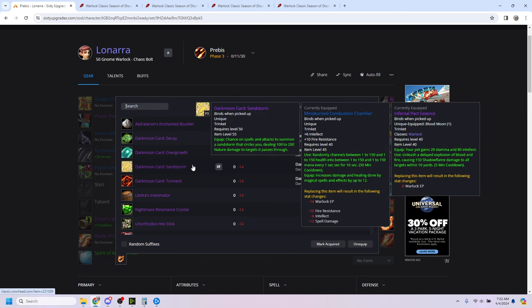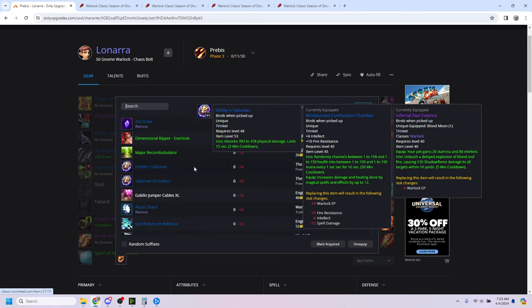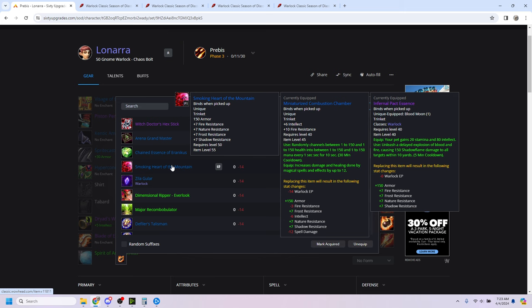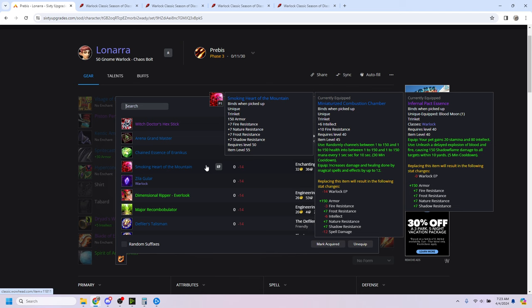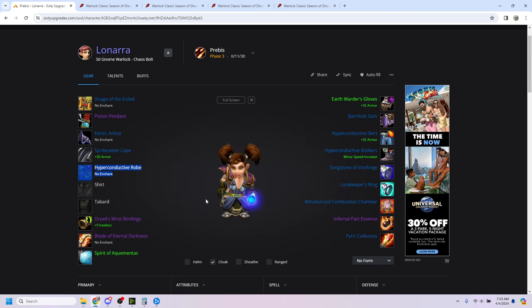Same thing with the Darkmoon cards — I do not know how practical any of these are going to be pre-raid. It could be one of those things where you just get all of them out in the world and before you even set foot in Sunken Temple you have one, or it could be ridiculously rare. If you really want survivability, Smoking Heart of the Mountain is something, but I think this trinket is extremely overrated. We just really don't need additional armor — we already have a ton of armor. Stamina is genuinely a better survivability stat for us at this stage than additional armor.